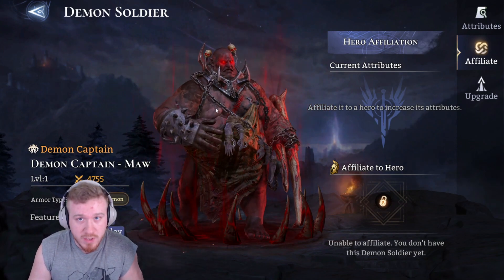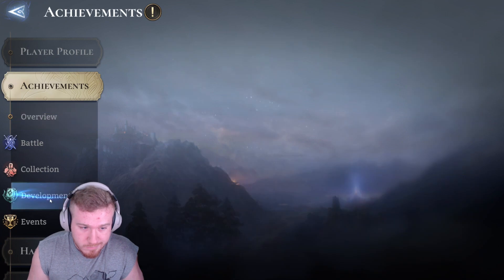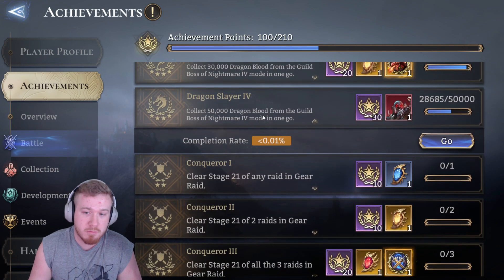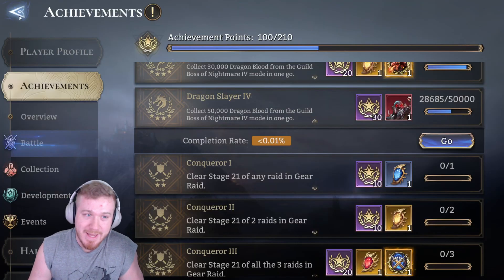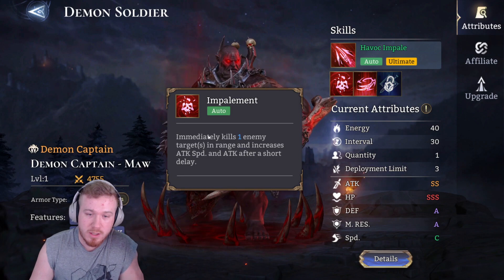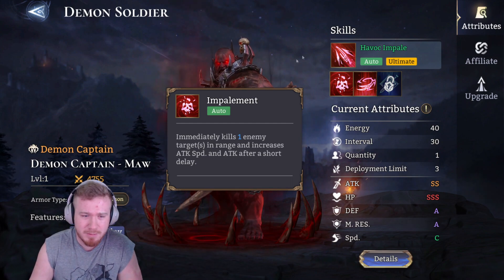You can also get him from an achievement — collecting 50,000 dragon blood in a single run on Nightmare 4, which is a rough thing to do. So he's very powerful. He has this ability where he'll immediately kill an enemy in range, which is nuts. I'm not sure how often that happens.